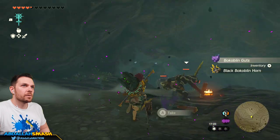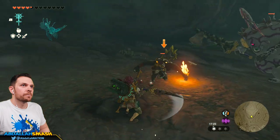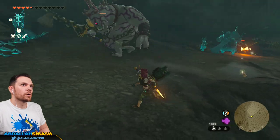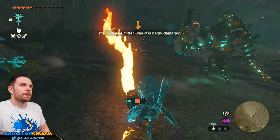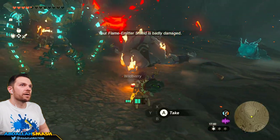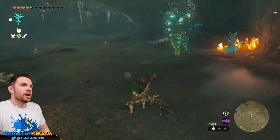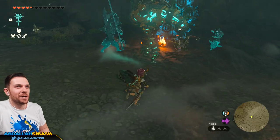Big boy is low-key a little scary — I'm going to call out the troops. Oh nice, now do some attacks. Flame Emitter Shield is doing work — whoa! This guy has so much health. We knocked him downstairs, I don't have to worry about him.